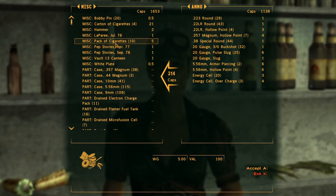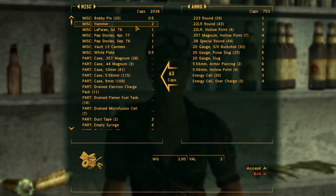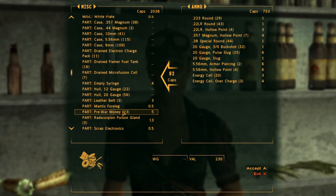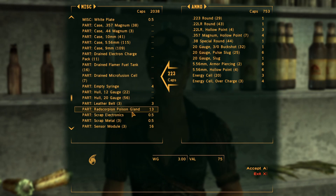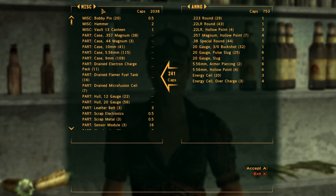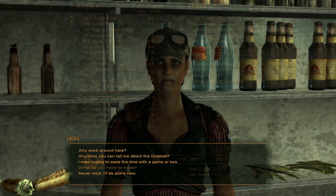Rad scorpion egg. Duct tape, gecko hide. Bunches of pre-war money. Poison glands. White plate. Okay, we've got some money now, we've got a little bit more ammo.